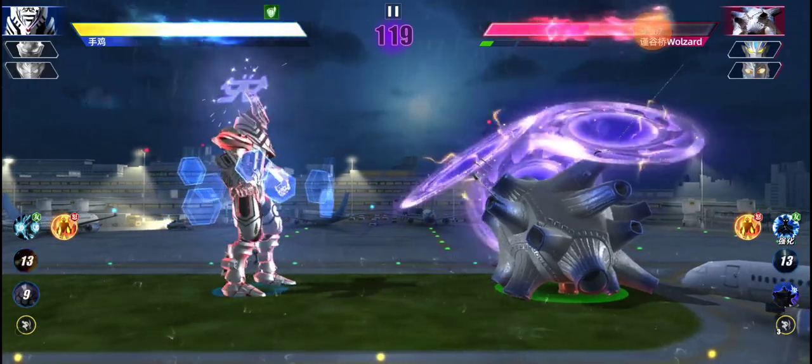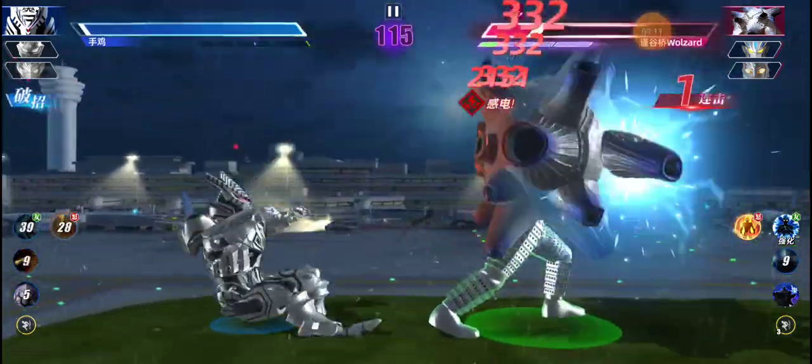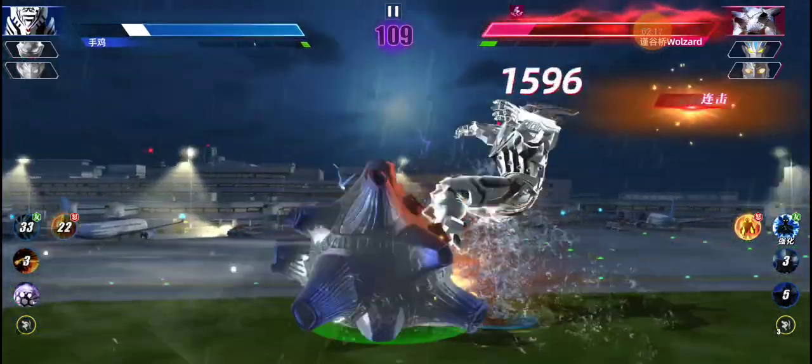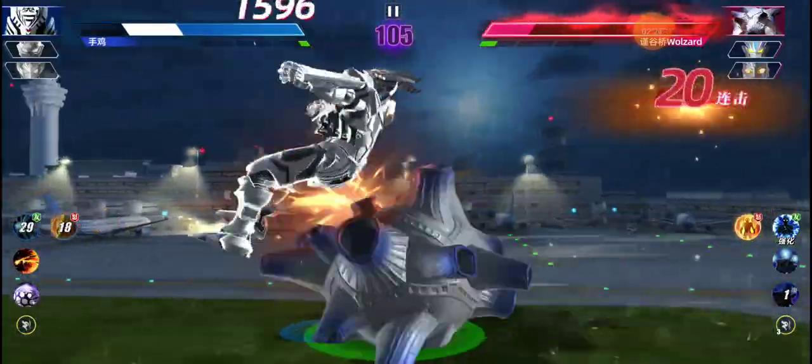Alright, two commons, but obviously we know which one's better. Bam bam — I almost died. Oh, he wasted his breaker, he used his assist. Alright, I win! The fact that one of his super attacks is a stun move is ridiculous, and it's a freaking teleport stun move.